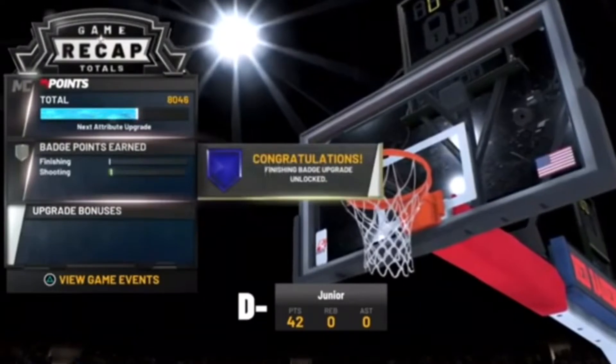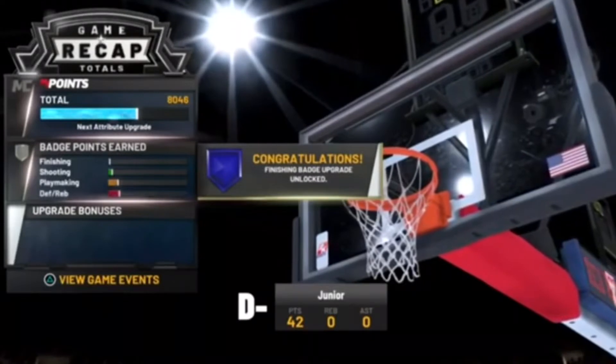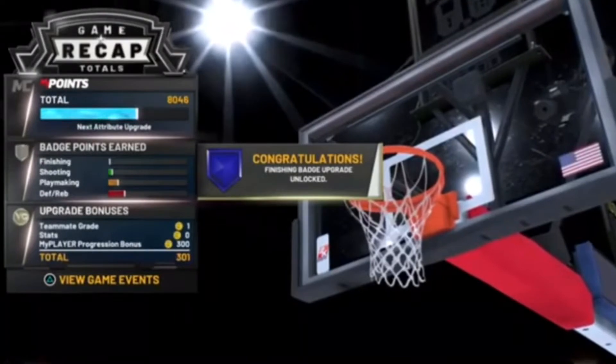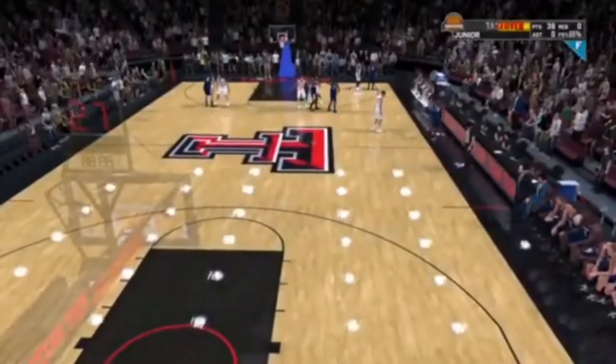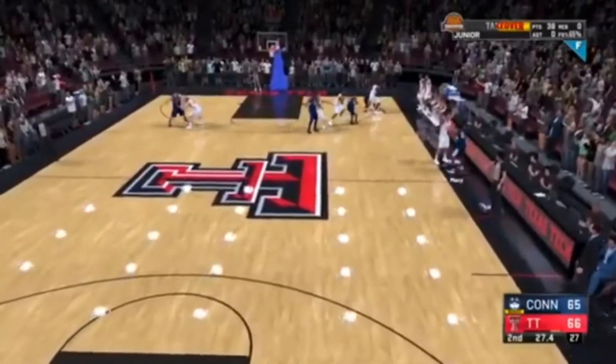Keep track of the badge progress and the attribute progress — this is a crucial part. Once you get all your badge progress, your VC, etc., we're gonna do a very simple thing: once it all loads, we are just gonna close our application. Then hop back into 2K21, and if you did it right, you should load directly back into 25 seconds into the college game, and from there we just keep repeating the same process over and over again.